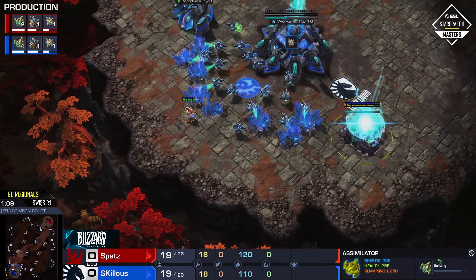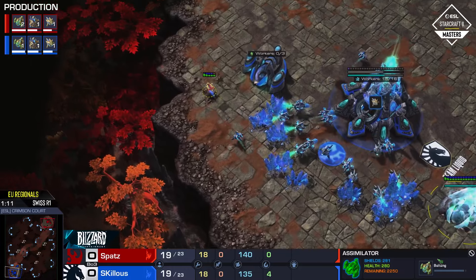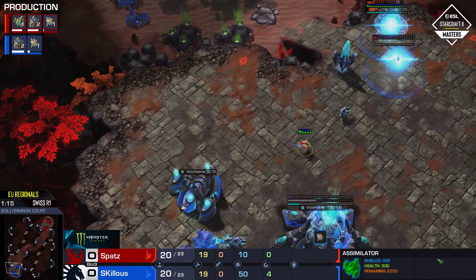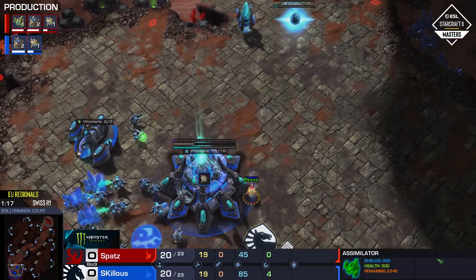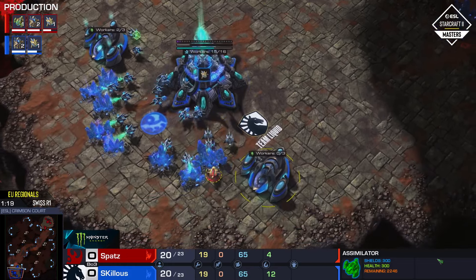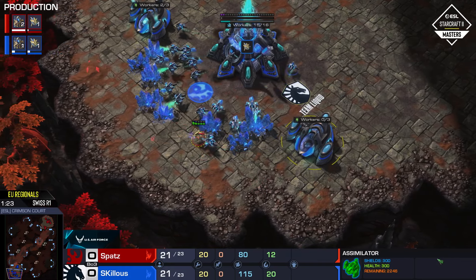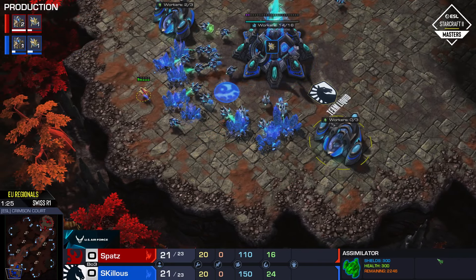Good job — Skillis prevents the gas steal. Getting your gas stolen is super annoying. He's taking it a little bit earlier than he originally wanted, but it doesn't really matter; he's going to be able to grab that gas geyser. Getting it stolen really does slow you down quite a bit, but ultimately no mistake made right there.